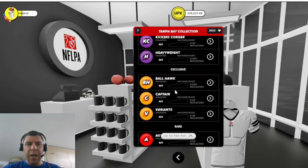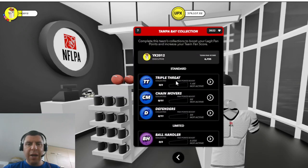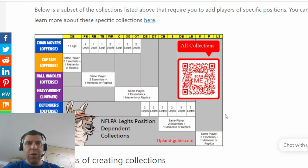Before you begin entering into this page where you can fill the actual collections themselves, I highly recommend that you go to the link in the description below and find this webpage on the uplandguide.com website, where you can learn about all the different collections and the different types of legits that are required to fill them. There are some that you see here in this chart which are based on player positions, and there are another seven collections that are not position dependent.